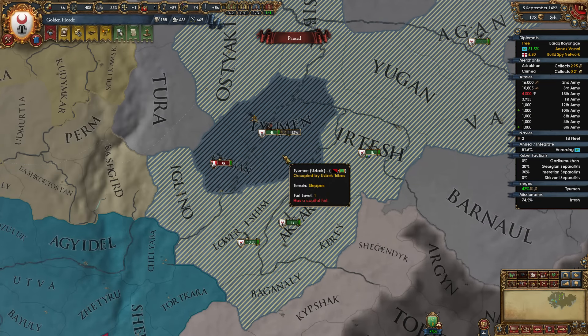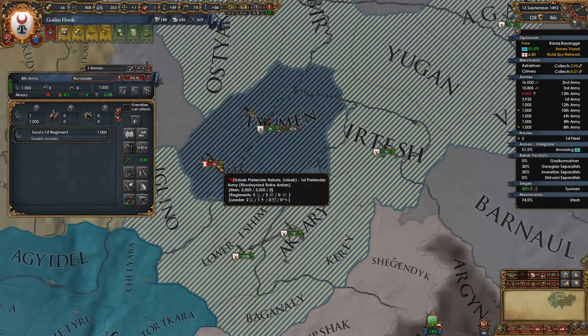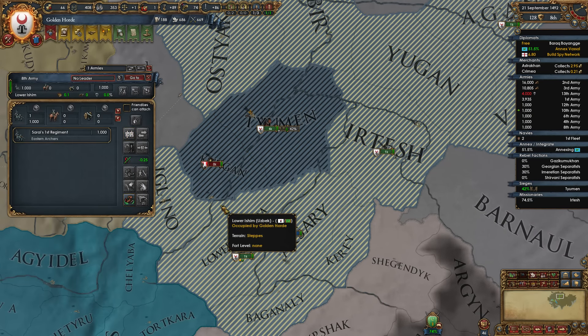Thirteen ducats a month in expenses right now — not ideal. These pretenders are going to probably want to move toward the capital.